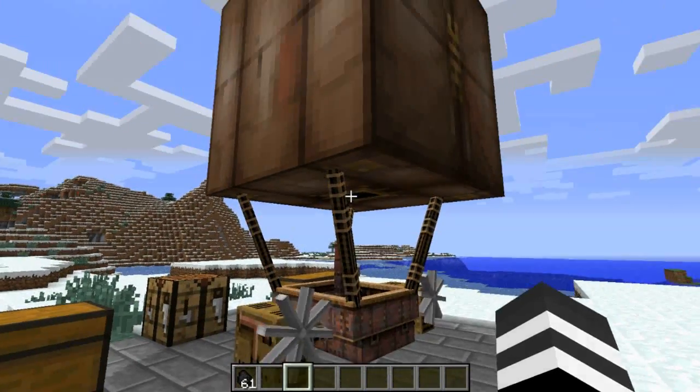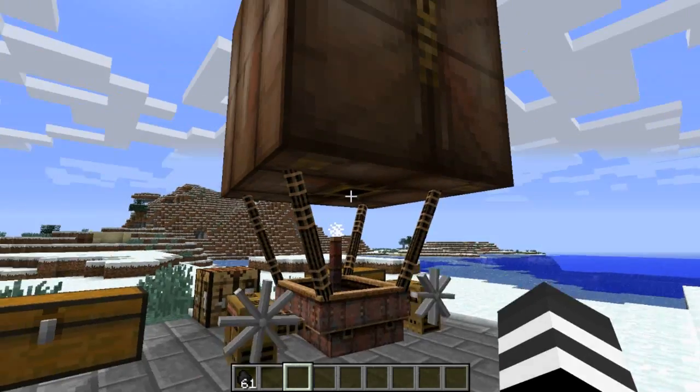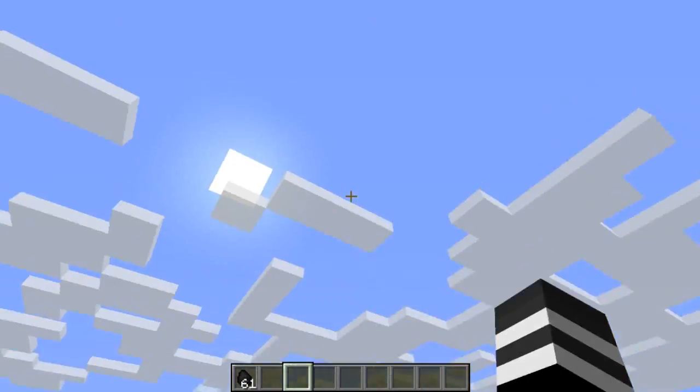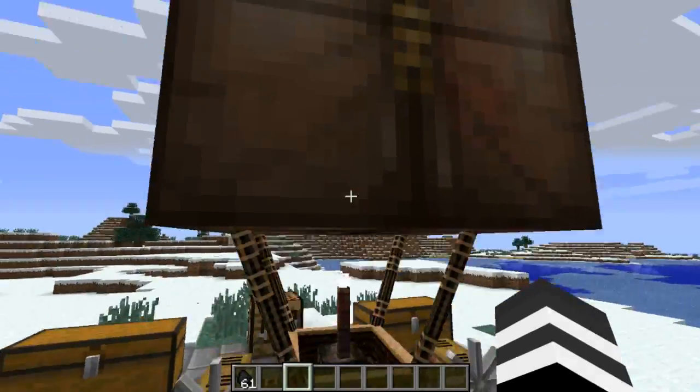What's kind of funny is that as soon as the basket of the airship goes out of frame, the balloon disappears, which is more of a bug with Minecraft in general. It would happen if the minecart was that big too, because it still sees this as only like two blocks instead of all this.